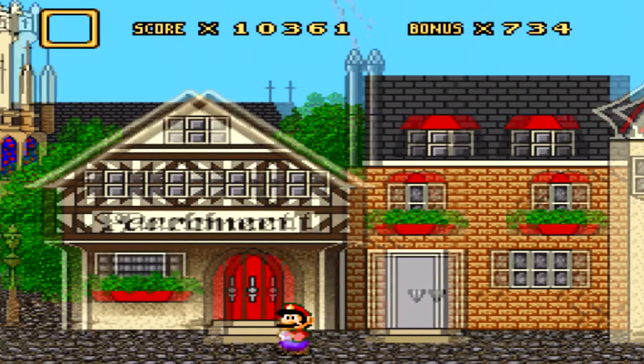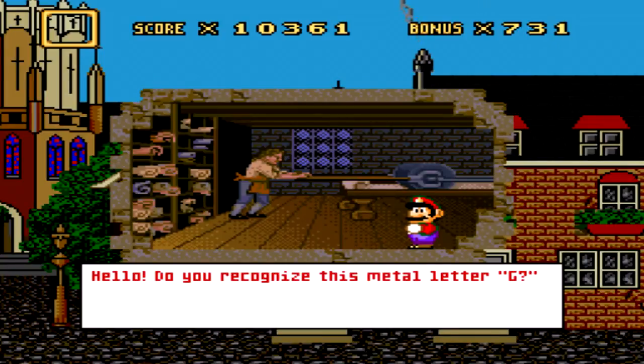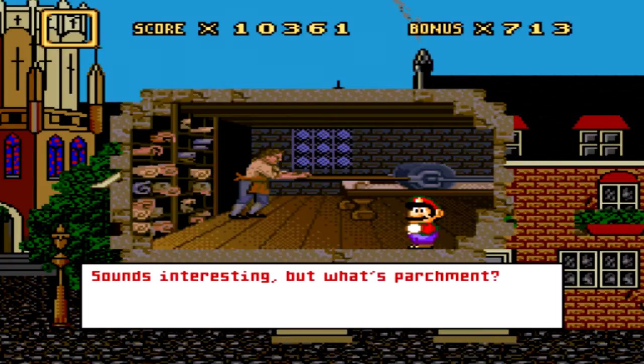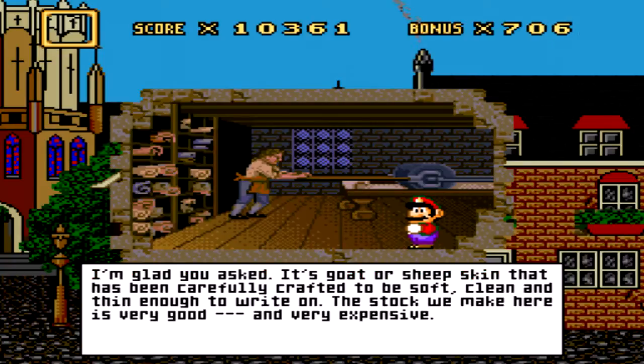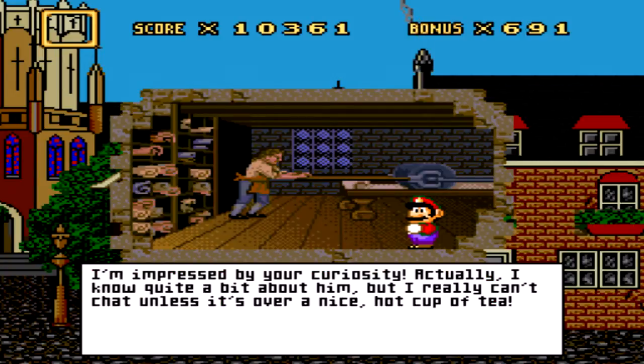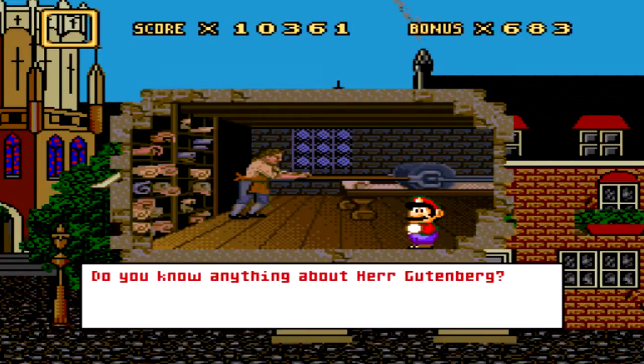So I have no items — this is probably another glitchy part in the game. Hi, do you recognize this metal letter G? I work with animal skins making parchments. Those sharp lines will make a big impression on my products though. Why not ask the scribe next door? His business is letters, after all. Sounds interesting, but what's a parchment? I'm glad you asked — it's goat or sheepskin that's been carefully crafted to be soft, clean, and thin enough to write on. The stock we make here is very good and very expensive. Do you know anything about Herr Gutenberg? I'm quite impressed by your curiosity. Actually I know quite a bit about him, but I really don't care. I really can't chat unless it's over a nice hot cup of tea.